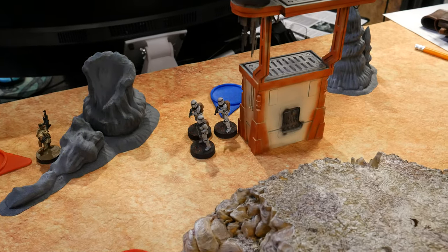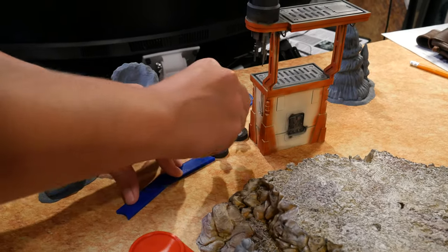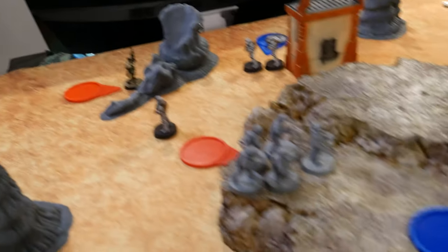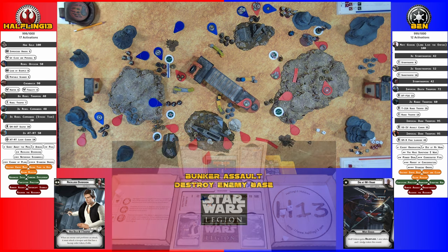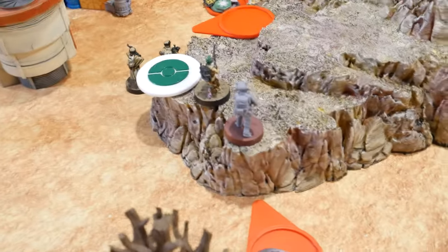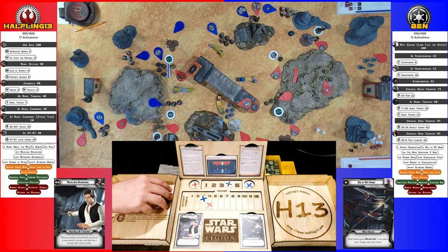Activating the brown squad — they continue moving forward and fire into the backs of the gray squad. Crit — no cover, just regular armor — which fails. Drew Special Forces — activating the sniper squad, they take an aim and shoot at the purple squad, scoring a crit and a hit. Pierce one — two cover saves ignored — two dead.